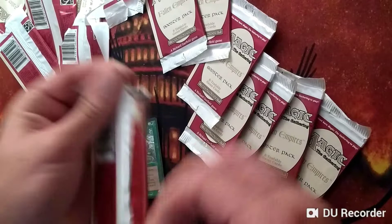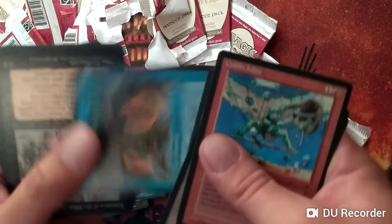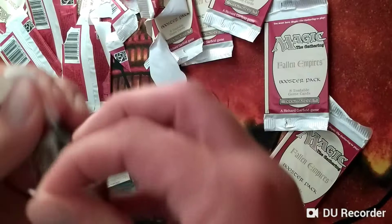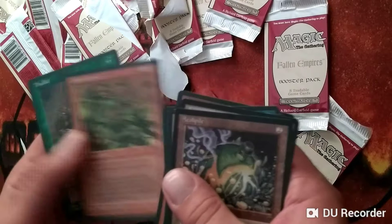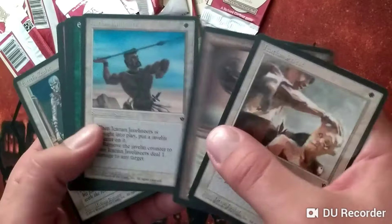Fourteen packs. Goblin Grenades — multiple copies. Aeola Pile — good. For some reason those are just very uncommon; I think this is the first one I've seen in this entire box. Here's a Fallen Empires card you could use as a discard outlet for a Thrall Reanimator deck.